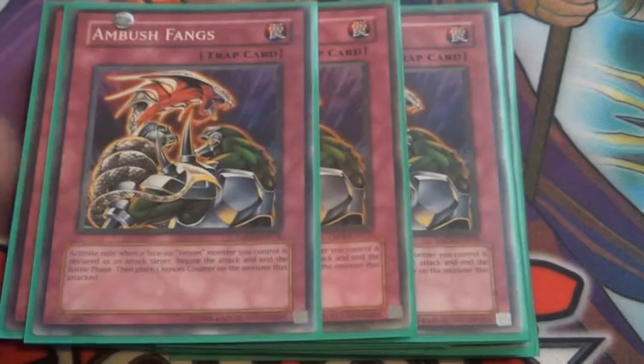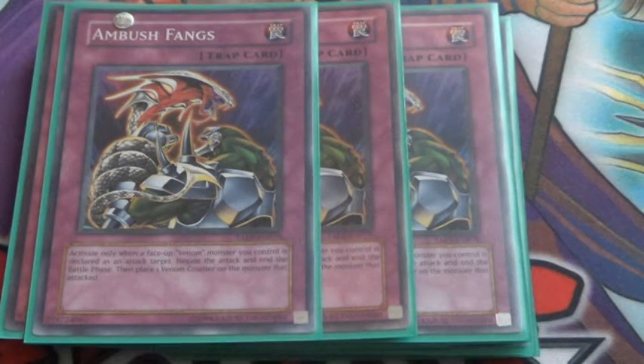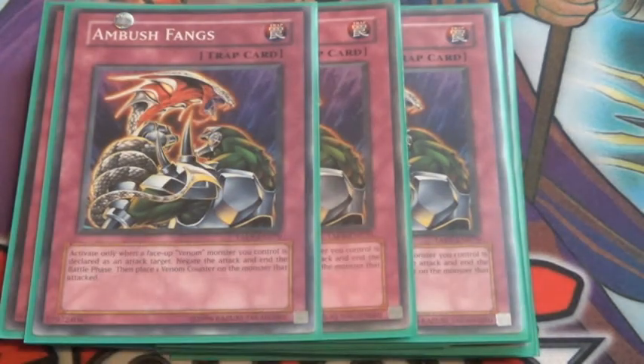Triple Ambush Fangs — this basically negates the attack, or negates the battle phase, and then it adds a Venom counter to your Venom monster, which is actually very, very good.